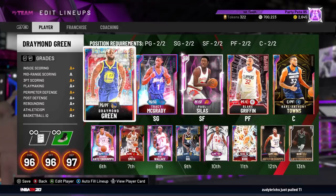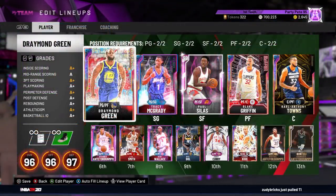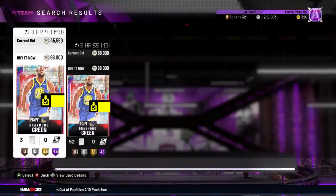Now, the lineup is solid and 8-0 with it at the moment. We'll price it out, and new content released today. So the pricing on cards we would estimate are at least 20-25% less expensive today. Today would be a good day to do some shopping if you're looking to improve your squad. Now, Party Pete's squad has got Opal Draymond Green — a card today you can find for around $65,000 to $70,000.